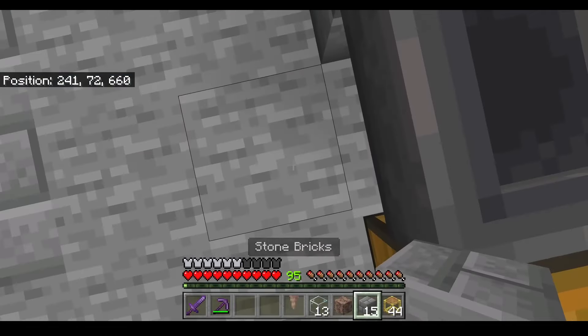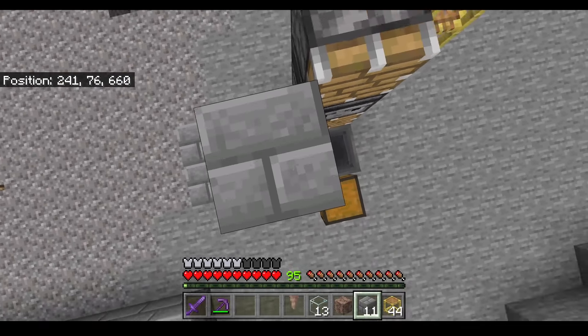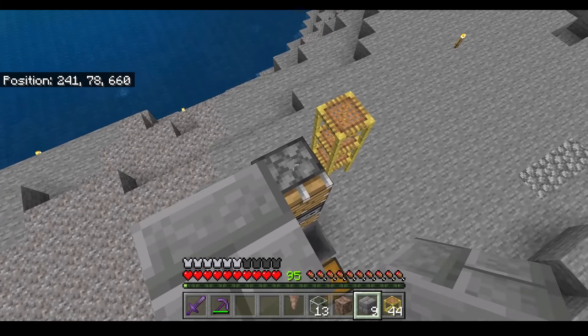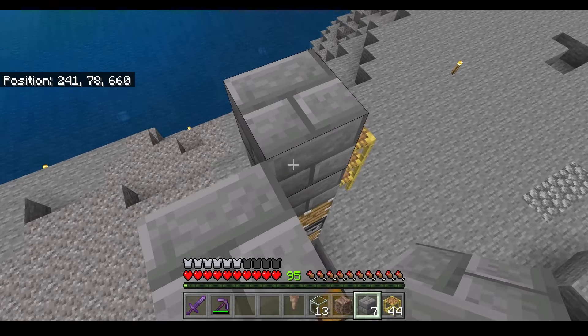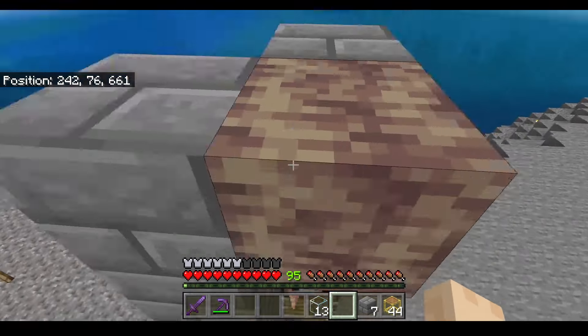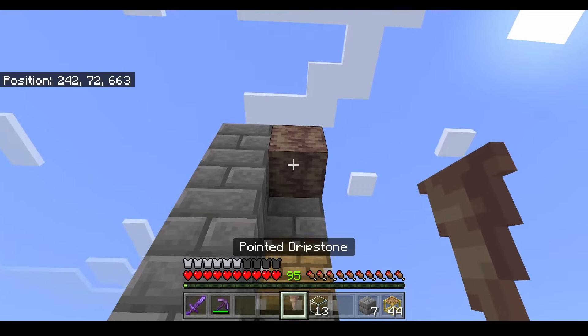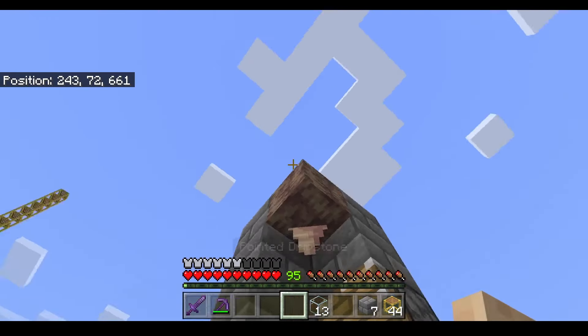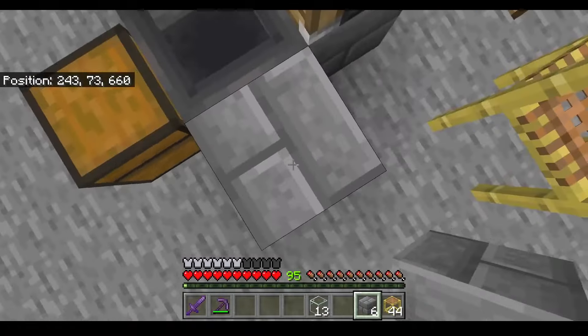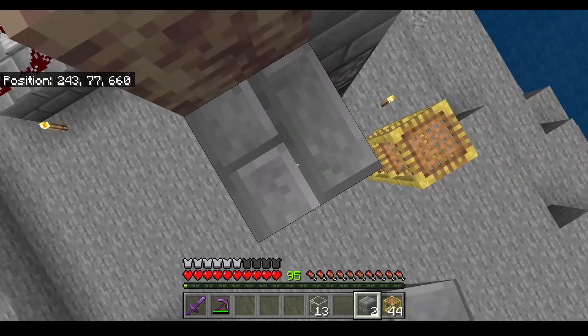Now we can go up on this side — one, two, three, four, five and six — and we can place a block here on top of the piston. One more block on top of that piston and we can place the dripstone block down here. We're going to come down, place the pointed dripstone underneath, and from here we can put some blocks here and build up all the way to here.